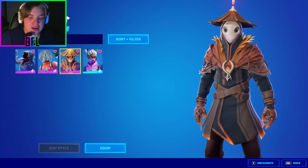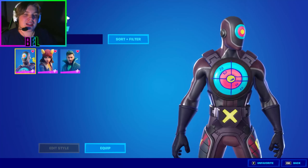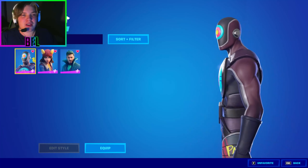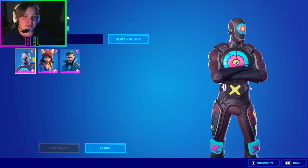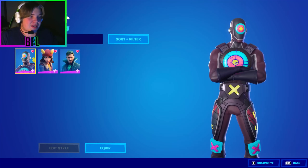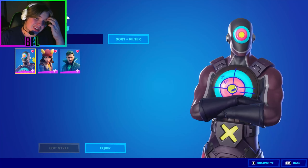Moving on to Chapter 2 Season 2, my favorite skin from that season is a glowy RGB skin — blue and pinkish-purple, which are two of my favorite colors. You can see him glowing at night and I love him a ton. Same love of glowy things as Complex from Season 1.